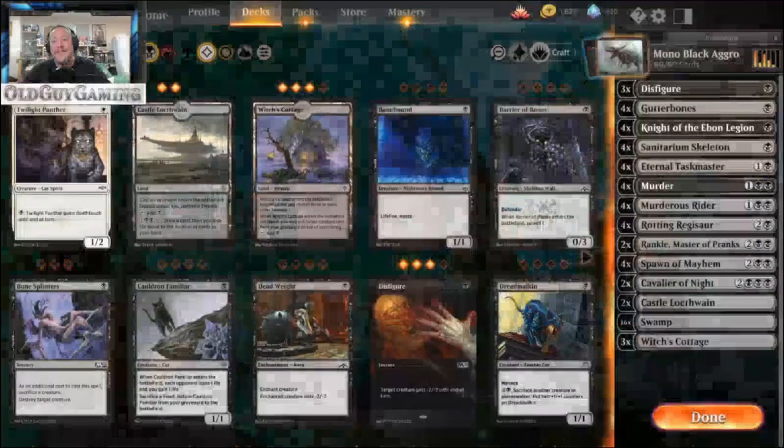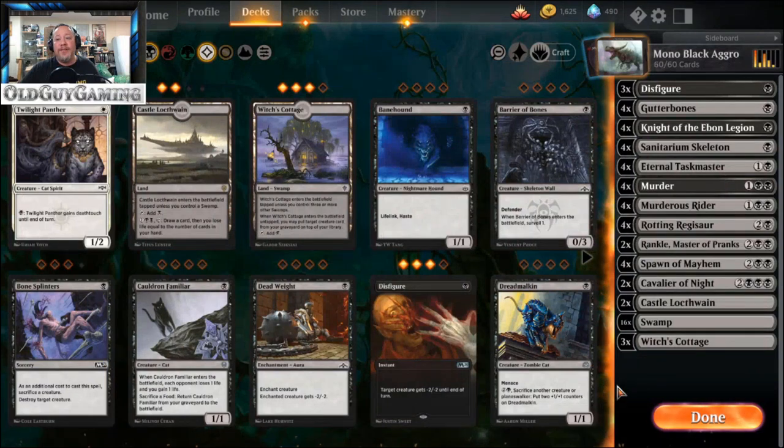Hey guys, Old Guy Gaming here, back with another MTG Arena video. Tonight we're going to be doing mono black aggro. Everyone's been asking me where I am with mono black aggro. The kitty in the oven kind of took over and I still play that deck more than this one, but I fundamentally come back to this deck from time to time because it's more my style and what I enjoy as far as magic is concerned. Mono black's got a lot of good pieces, so let's take a look and see what Throne of Eldraine added to the mono black deck.